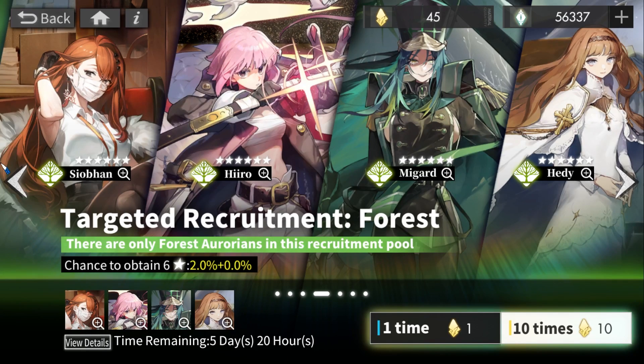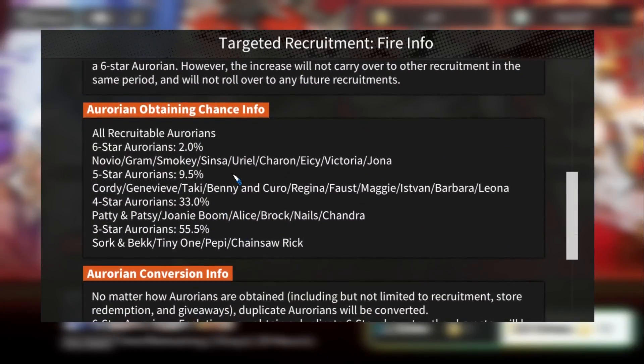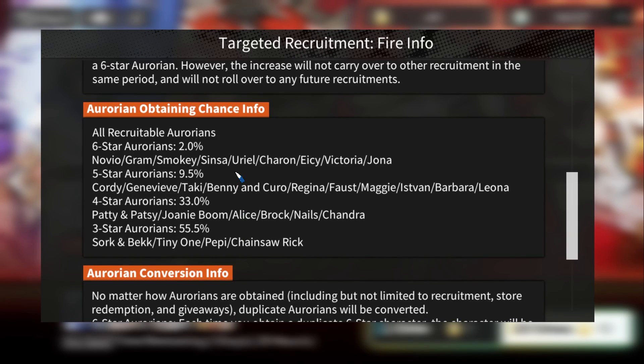Scenario two: you are a veteran player and you lack more than 50% of the banner's six-stars that you want. For example, fire is a bit special because it has nine six-stars as opposed to other banners which only have eight. The fire six-stars are: Novio, Gram, Smoky, Sensa, Uriel, Charon, AC, Victoria, and Jonah — all covered with brief notes on their strength.